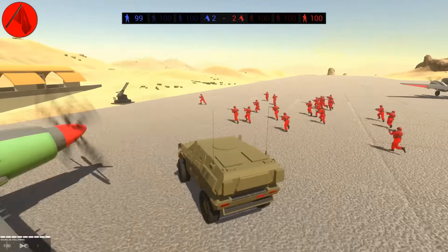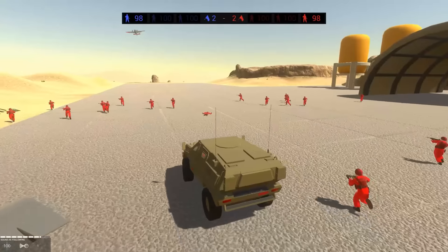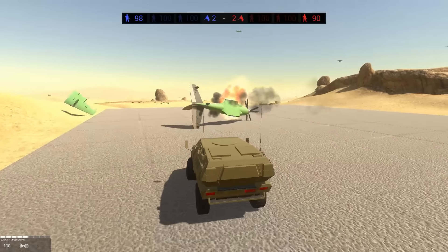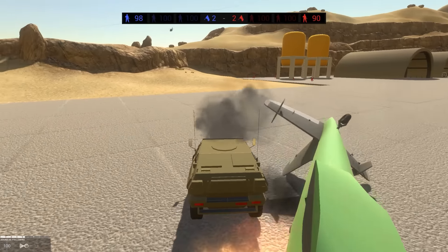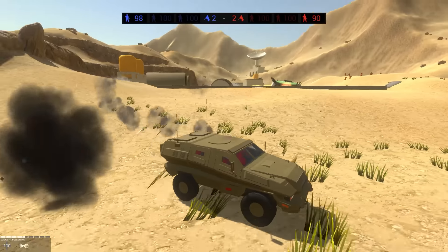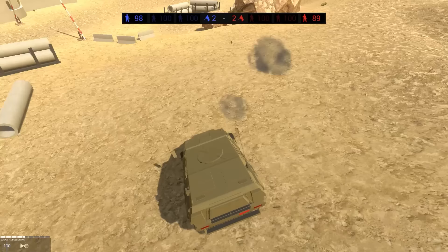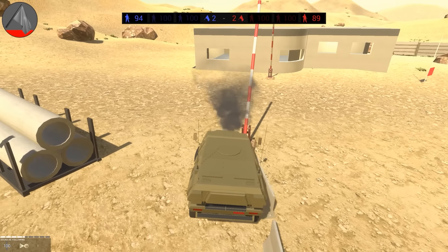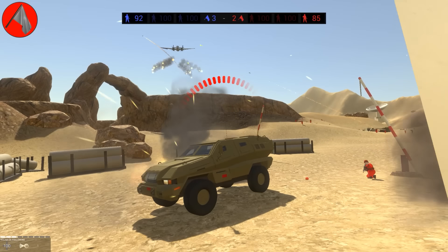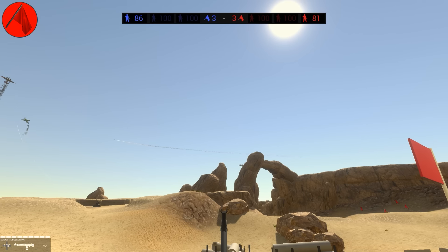I need to drive this thing. Maybe I shouldn't be driving because I just drove us into the runway and the plane destroyed us. This is starting out nicely — get out of my way! We're getting strafed. I can honk, that's about it. We can't even drop smoke. All right boys, exit the Armadillo and take the flag point. I told you guys to get out and I'm the only one protected in this armored vehicle.